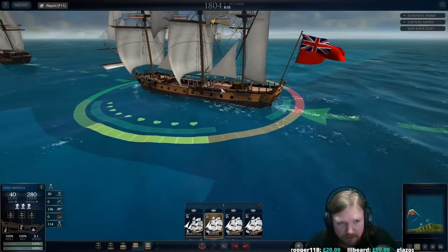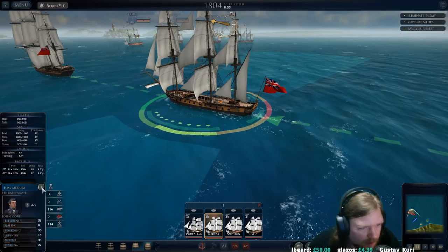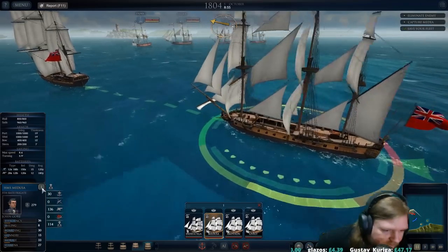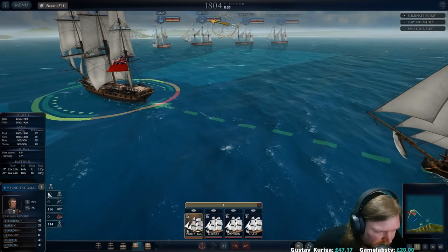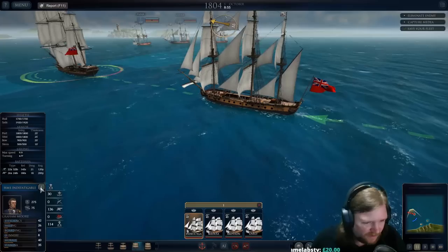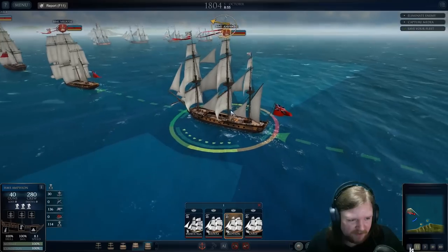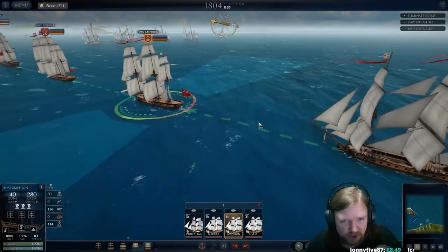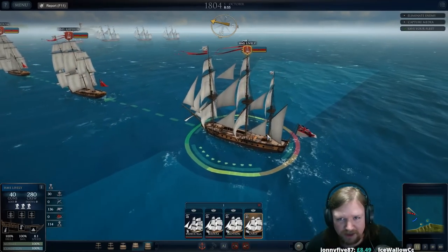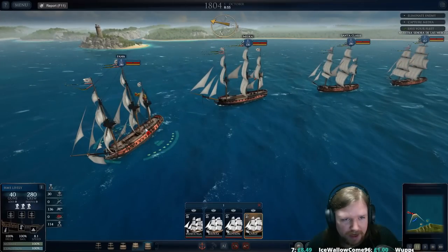I'm not even going to pretend that I know what the different classes are. It is a fifth-rate frigate, as it tells me down here. The Indefatigable is probably a fourth-rate, maybe even a third-rate. Then we have the HMS Amphion, which is the same class as the Medusa. And then the HMS Lively, also the same as the Medusa. Up against us we have the Farmer, which is a 280-crew frigate.